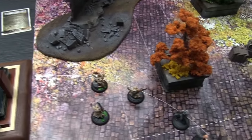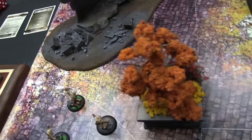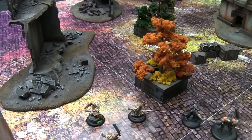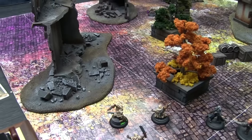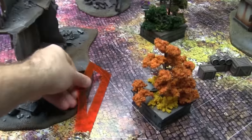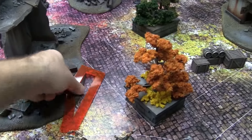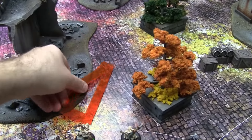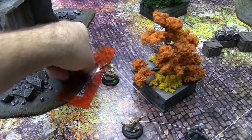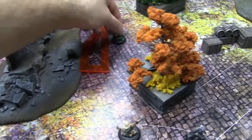I'm going to activate one of my Witchling Stalkers and walk-walk. Charge is two actions — five inches of charge distance, and you get two free melee actions against the target you charge. But I don't think anyone's going to be in charge range this turn. So we're going to move him four and then another four.